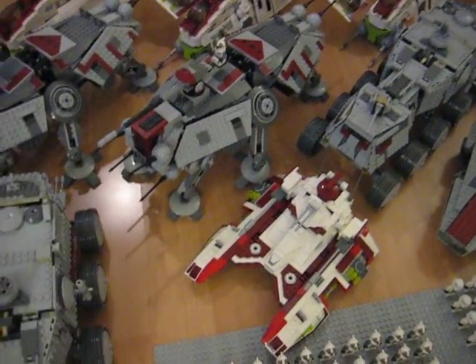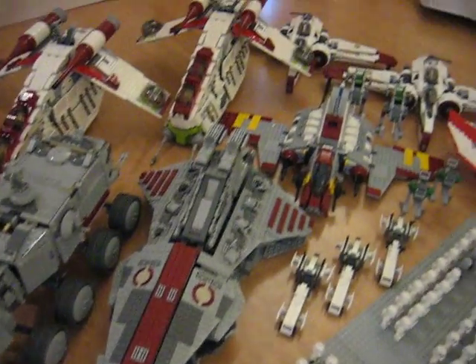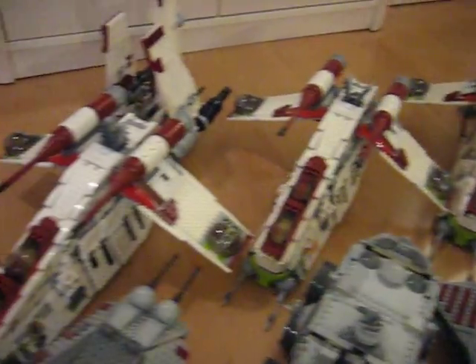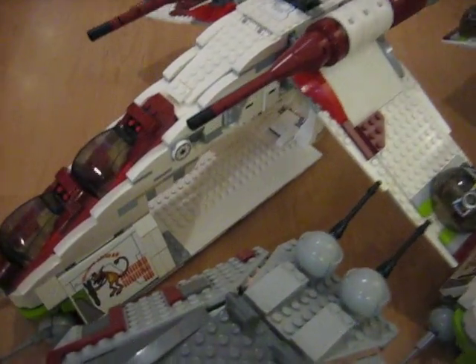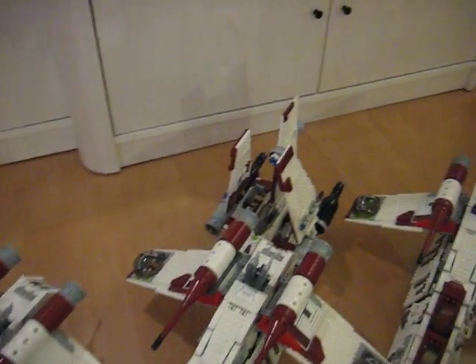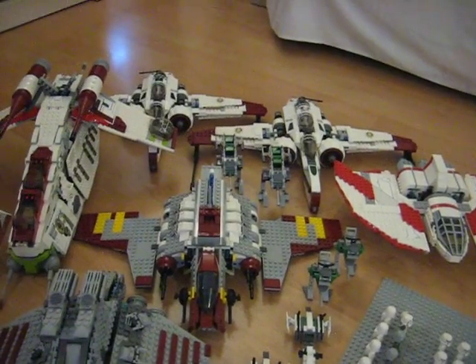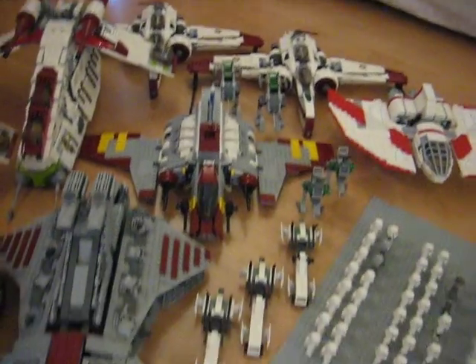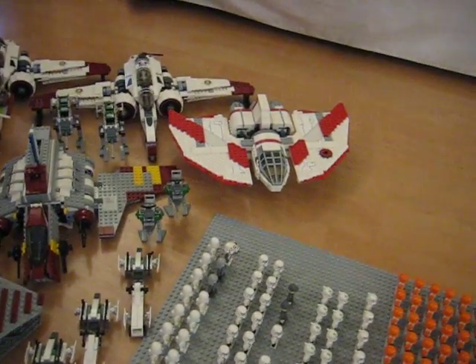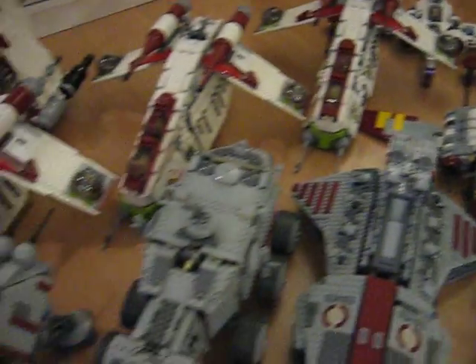Let's get to the vehicles now. Right here you see two Turbo Tanks, a Republic Attack Tank, two ATTs, a Venator right here, a Republic Attack Gunship, and four Republic Gunships — three of them are normal, but one is modified to fit more clones. In the back we have a V-19 Torrent. There are three speeders and two walkers, a T-6 Jedi Shuttle, two ARC-170s, and two little scout walkers from the two Turbo Tanks.